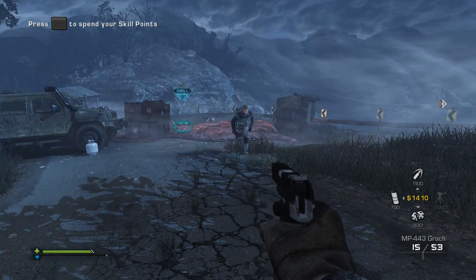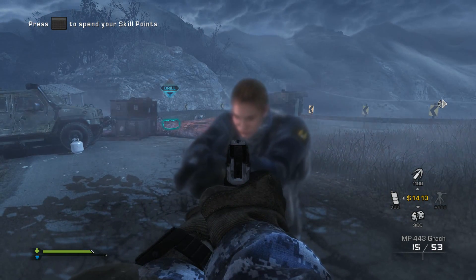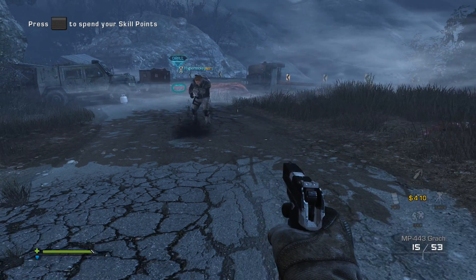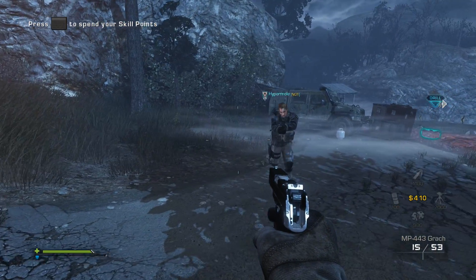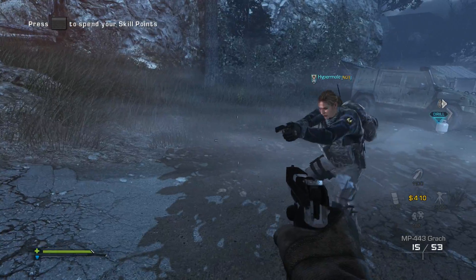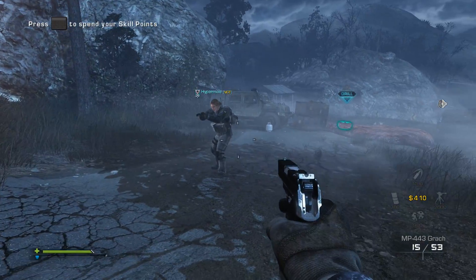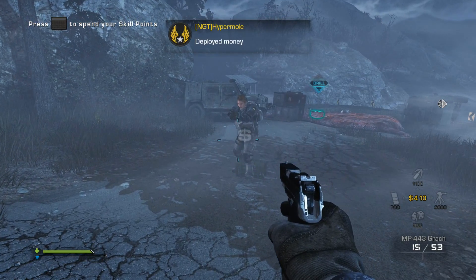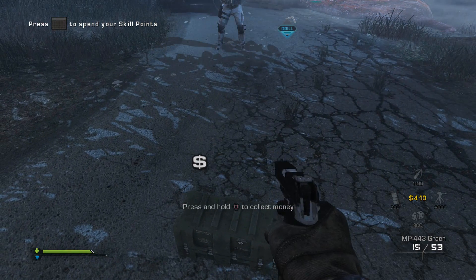So what you've got to do — see how I have $1,410? If you hold down your ADS button, so L1 or L2 depending on your setup, and then hold down the jump button, you drop a thousand dollars. You can't pick it up yourself — only your teammates can. Hyper is going to do the same thing. Hold down your ADS button and your jump button — my buttons are reconfigured so it might be different on your controller. Hyper just put down a thousand dollars and I can pick it up.